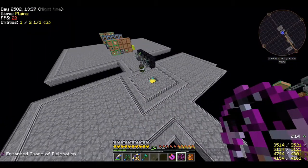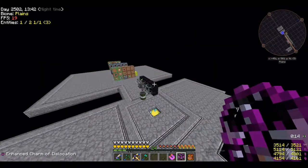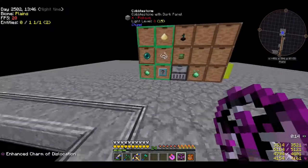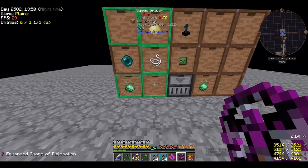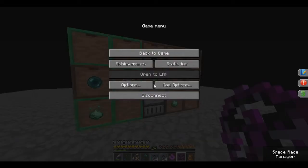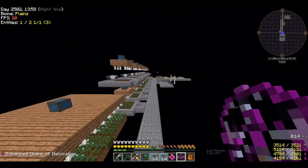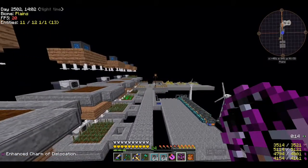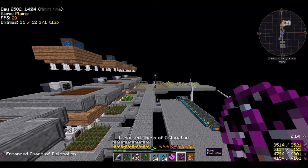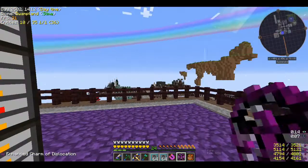A big corner of my mob farm was missing from Creeper explosions, but I was already in the mindset of wanting to get rid of it and create that mob island, so it kind of worked out. The reason I'm here right now is for these Unknown Dimlets — I need the dimlets to make the researcher and then start researching stuff.